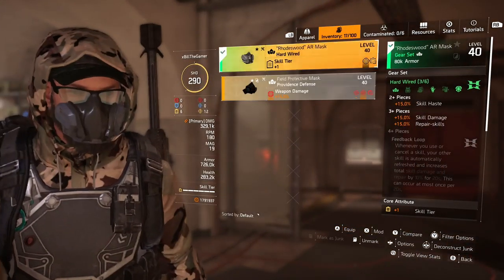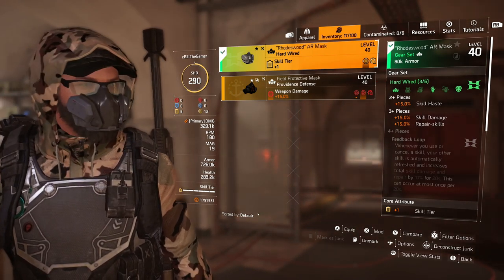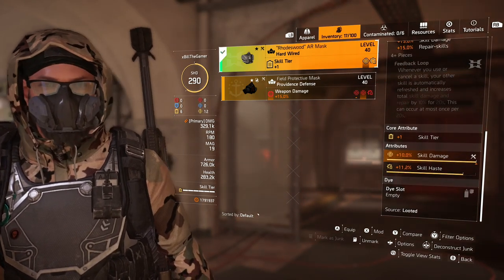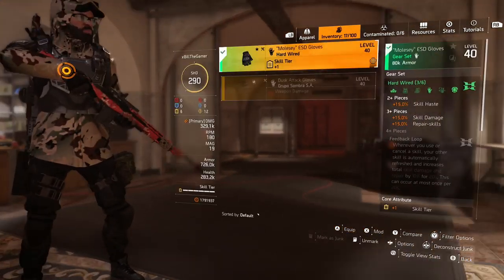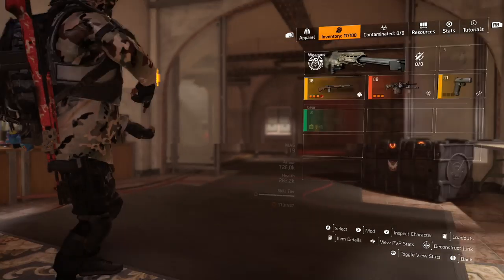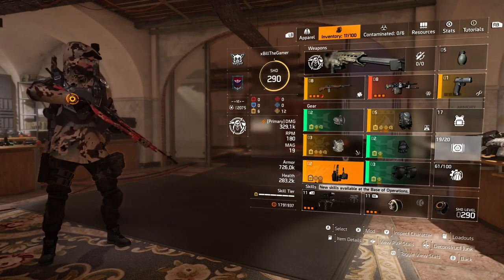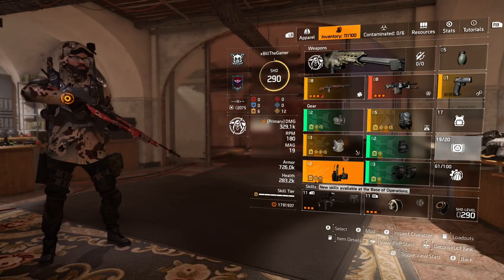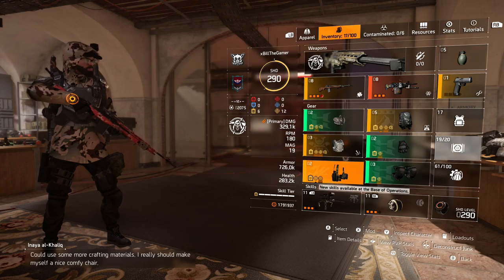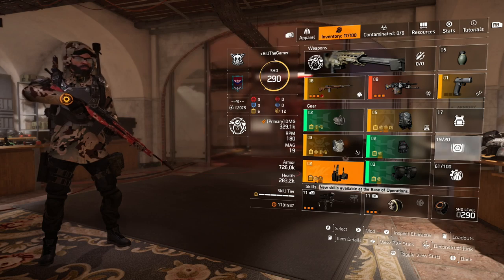The reason I'm running Hardwired is because for the three-piece you get 15% skill haste for two-piece, and then you get skill damage and repair skills as well. It's also very easy to roll because a lot of it only comes with one attribute — so there's 10% god-rolled skill damage on that piece, and on the knee pads you have the god-rolled skill haste. I've tried putting a mixture of skill haste and skill damage with this build, and trust me, it's nowhere near perfect, but it's still capable of doing missions and content in New York and clearing heroic stuff in DC.